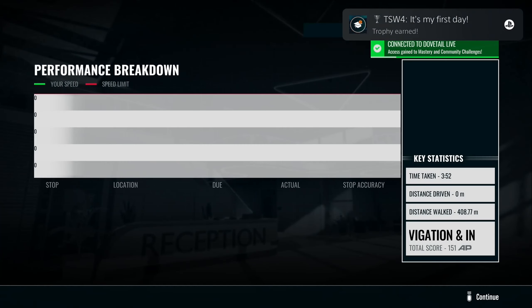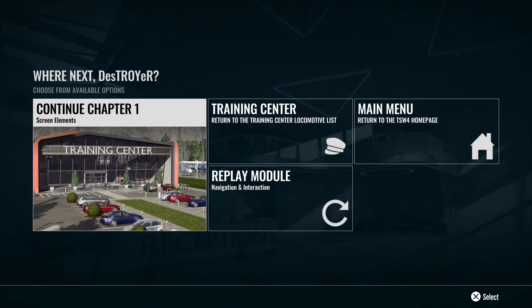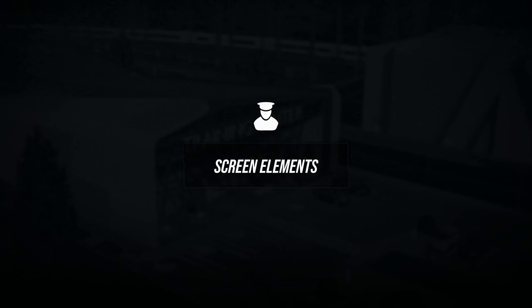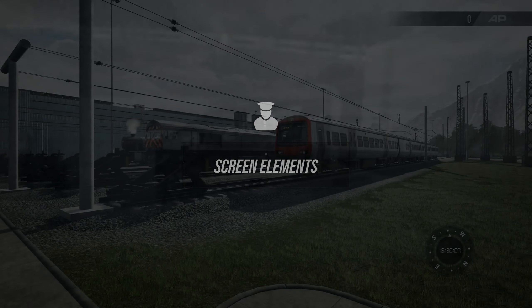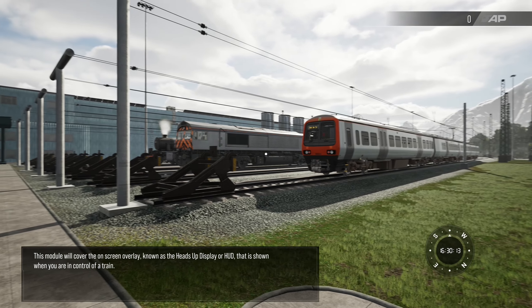There's a trophy — 'It's My First Day.' The one thing I want to get used to is learning the train controls using a controller. This next module covers the on-screen overlay, known as the heads-up display or HUD, that is shown when you are in control of a train. Climb up the ladder into the train and sit in the indicated seat.